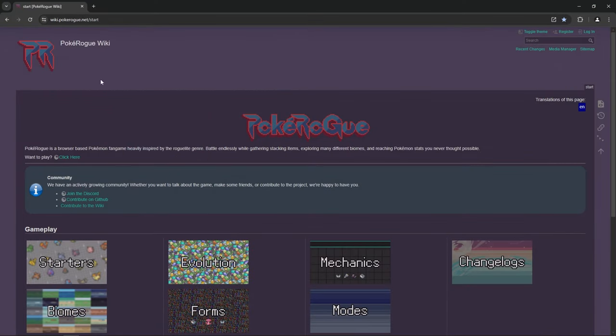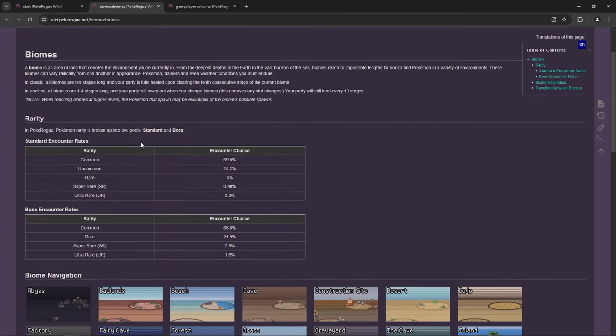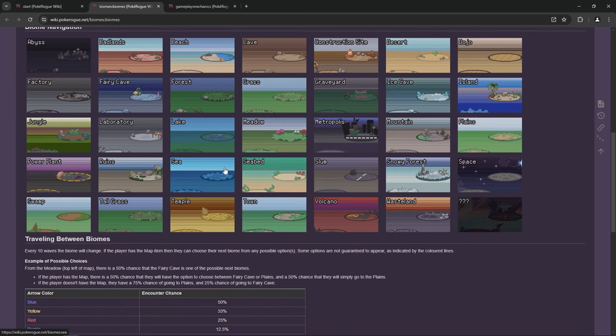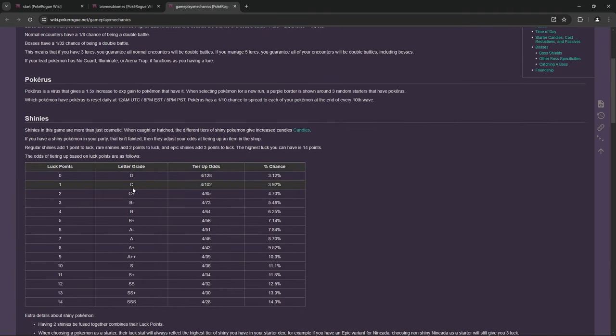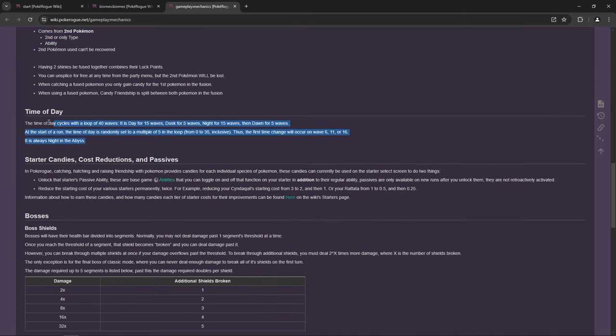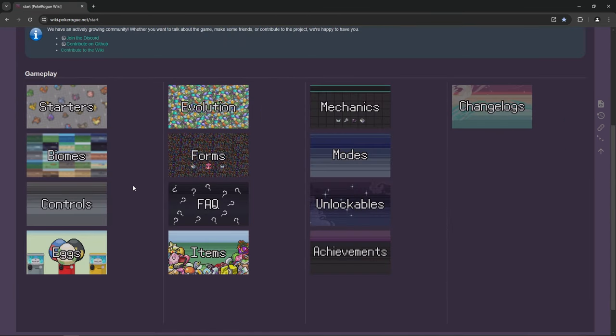The wiki is available at its address or you can get the link in-game in the link tab. You have a lot of information about starters, biomes, controls, eggs, and all sorts of things. Most of the time I'm going to be in the biome and mechanic pages. You have a lot of information on different biomes - what Pokémon to find, where to go, and a map of the biomes at the bottom. The mechanics section covers how luck works with shinies, the different shiny variants, fusion mechanics, how time works, the different candies, abilities, and bosses.